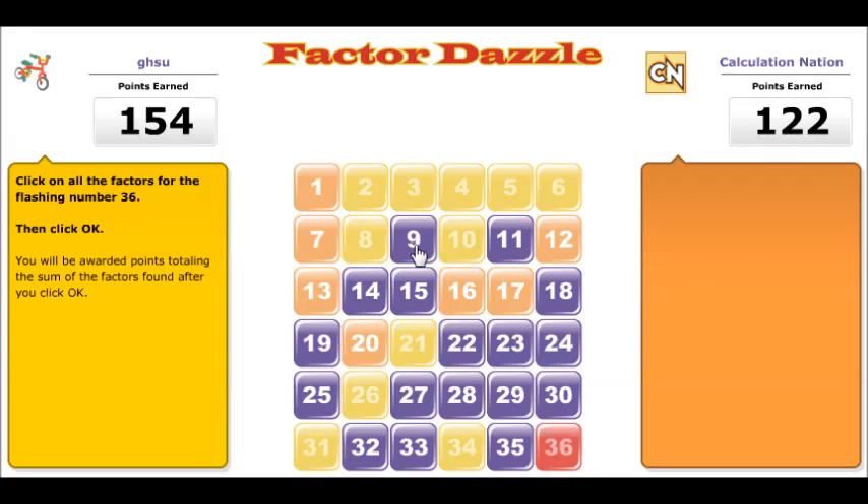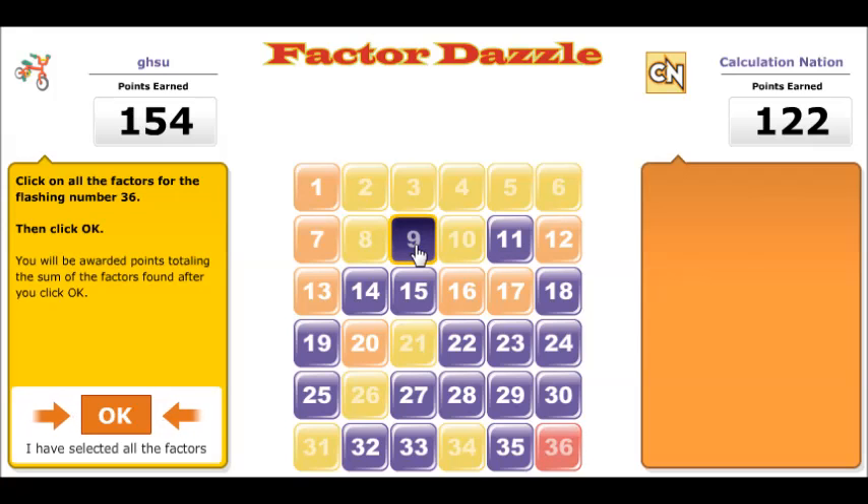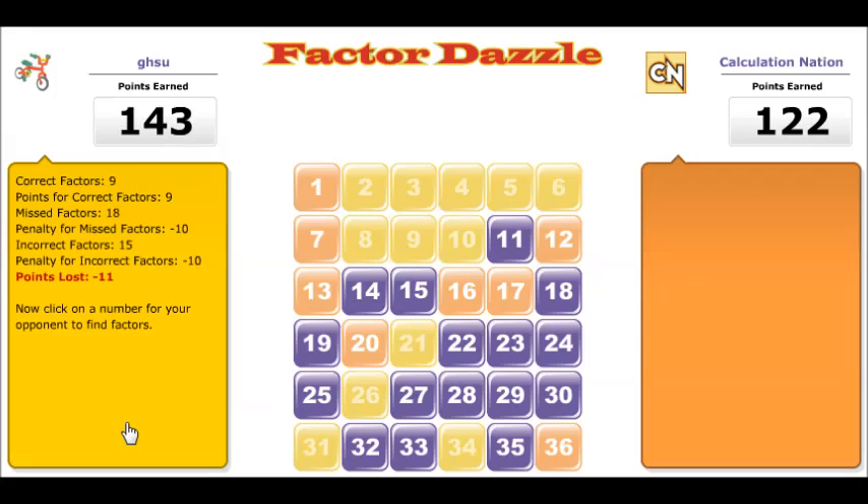You lose points if you do not select all the factors. The penalty is minus 10 for each factor you missed. You also lose points if you incorrectly select a factor. This penalty is also minus 10 for each incorrect factor.